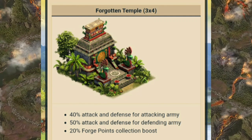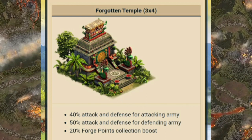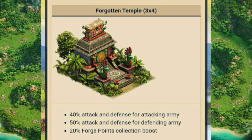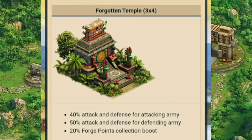It will last for 28 days before succumbing to the jungle's heat and degrading. After this time it will still provide happiness, but its other bonuses will be lost. So be sure to build these at a time to maximize your benefit.